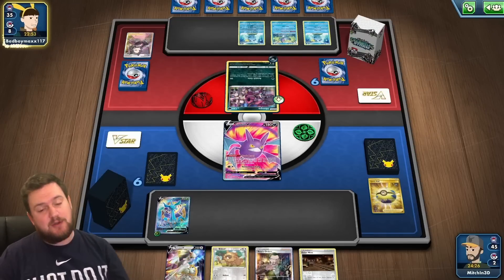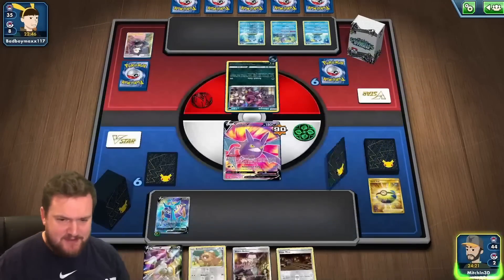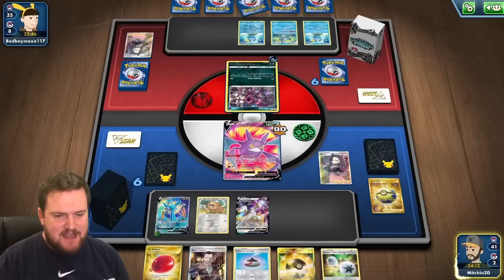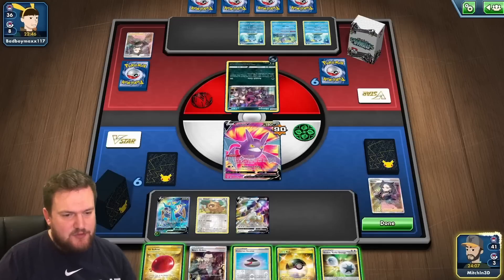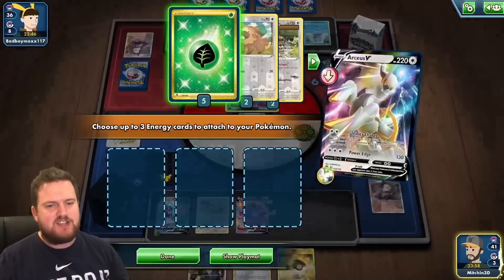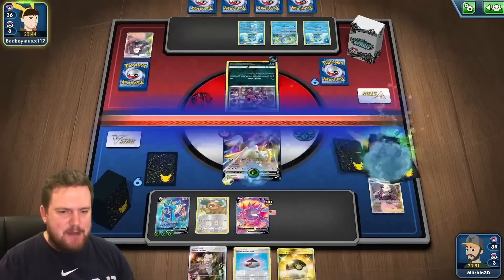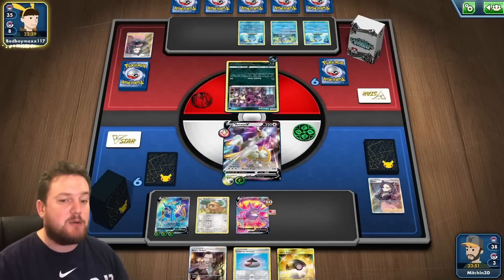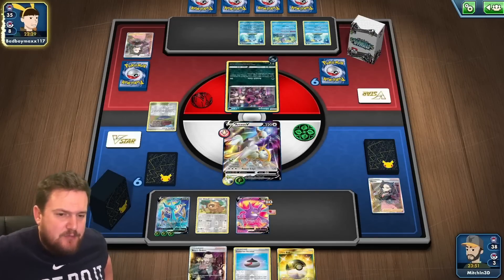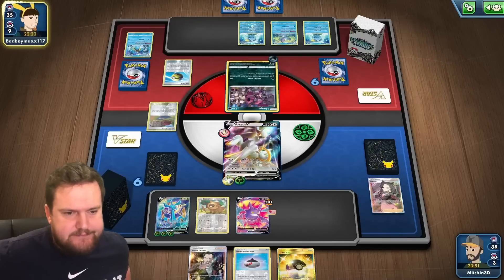Now would be the time to top deck a Quick Ball or an Ultra Ball — that would be great. Also, if everything works out and we hit like a Research, we can ping a Sobble on the bench, take a knockout, that'd be sick. A Marnie off the top! Suddenly the tables have well and truly turned. We've got Ultra Ball and Air Balloon. Let's attach to the Arceus, and then I think we can just retreat — retreat the Crobat into the Arceus and Trinity Charge. Give ourselves three Energies. We'll chuck a couple of those onto our Dhelmise. Next turn, our Evo Incense can turn into one of three attackers — Arceus, Dhelmise, or Bibarel.